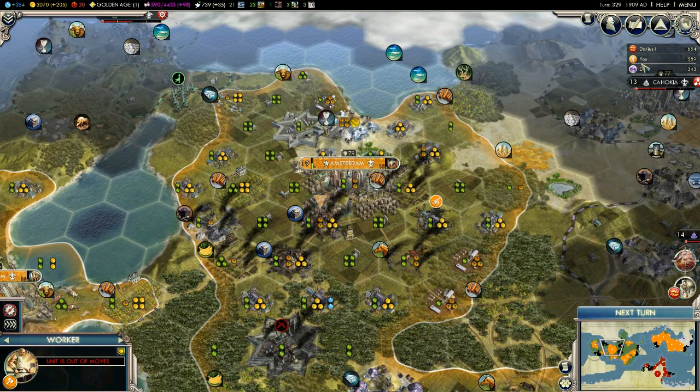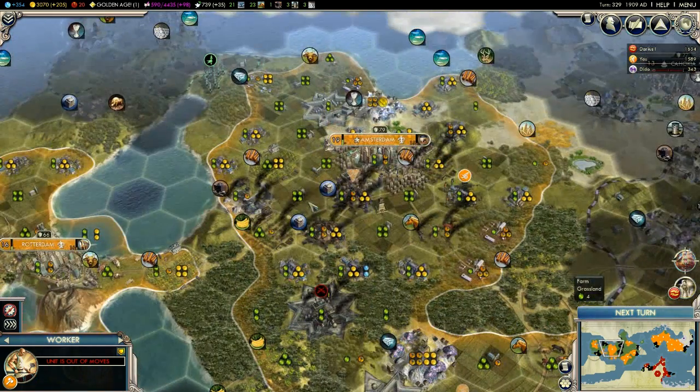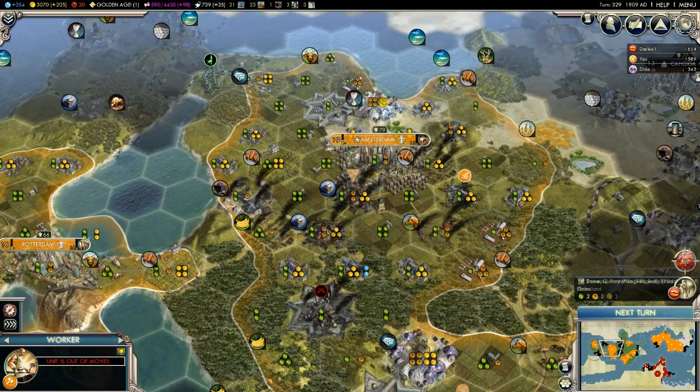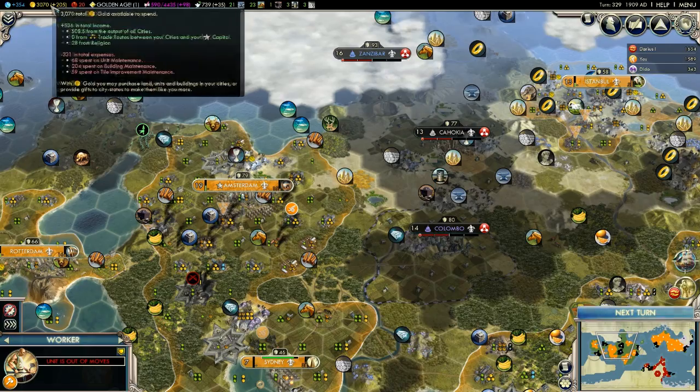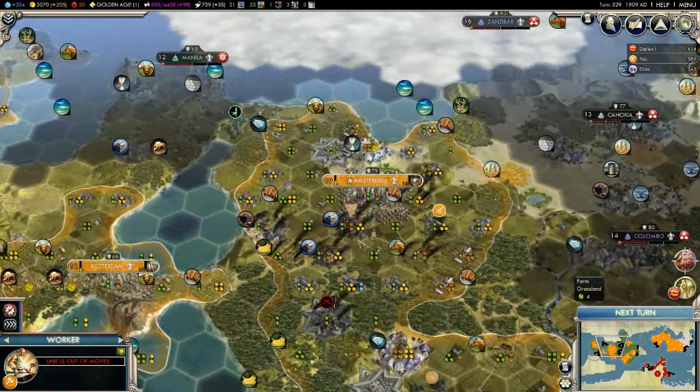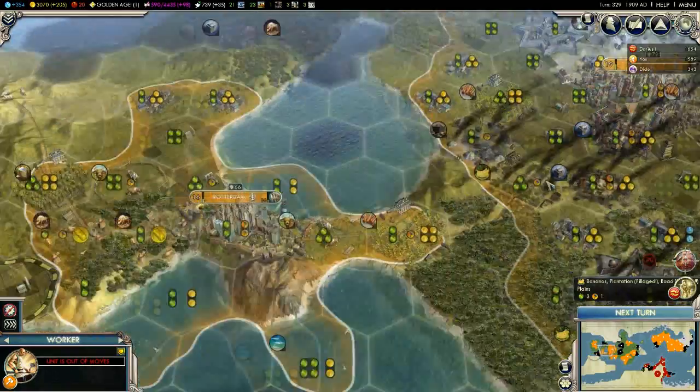And then there were three — the Persians, the Dutch, and the Carthaginians are left in our parallel universe. We had some rebels against us, just destroying and pillaging some of these tiles and farms, and some of these roads also, which really does affect my performance to get money. So that's no good. Hopefully we will repair all that rather quickly.